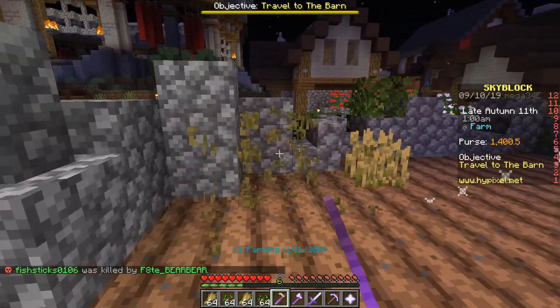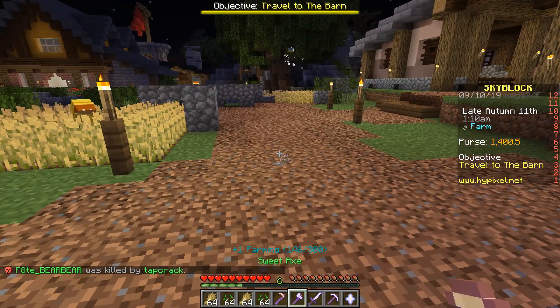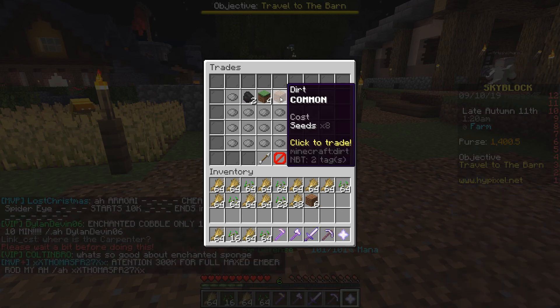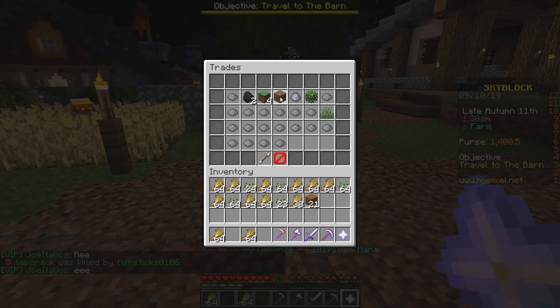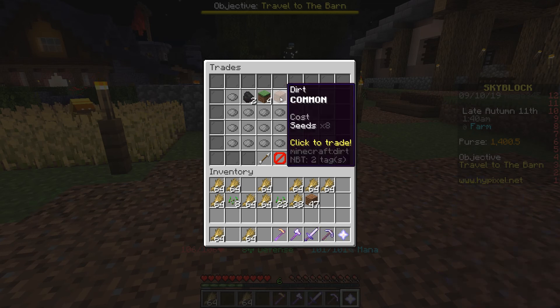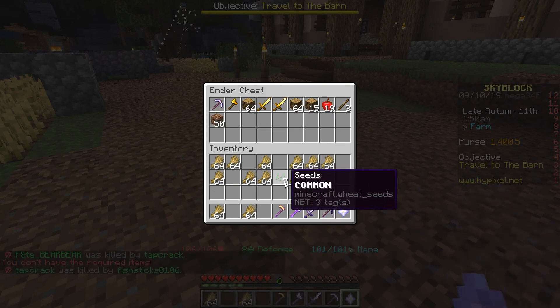We're getting full. To deal with the actual seeds that we're going to be getting here, I'm going to go in and go to trade, and I'm going to trade it for dirt when I get full. You have to do it one at a time. That way I don't have to pay coins for the dirt, and I can use this for our island building.